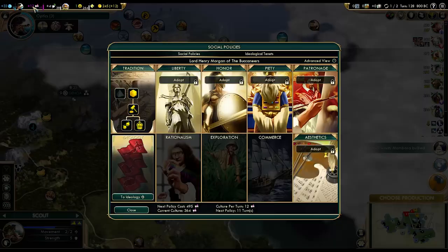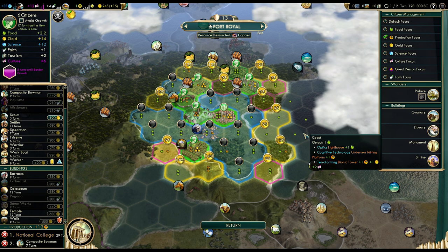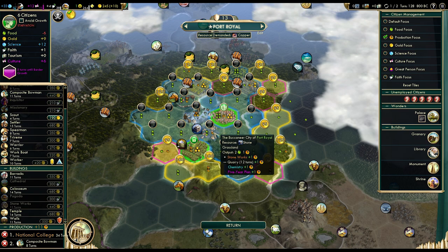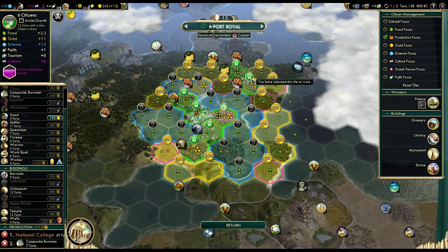Now we can start the National College. We will get Aristocracy in 11 turns — I would have preferred it earlier, but oh well. 29 turns to complete it. This will definitely take a while. I might be able to speed it up a tiny bit by getting a quarry quickly. This is probably the best we can do — 29 turns, we can't do any better.